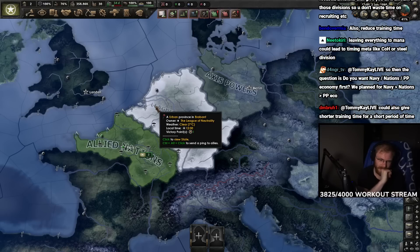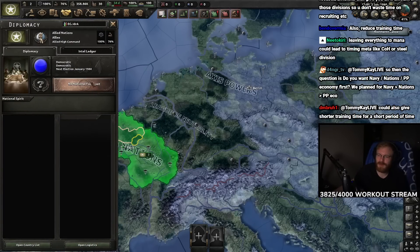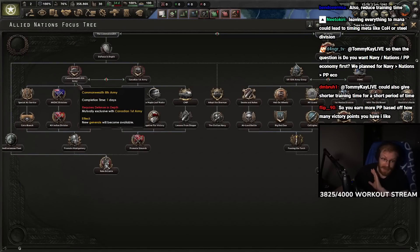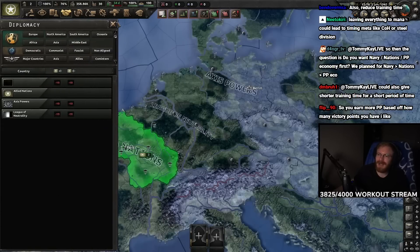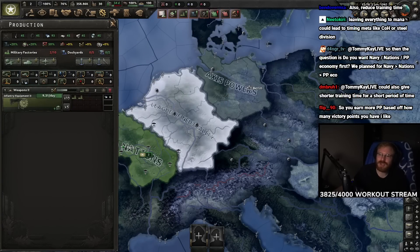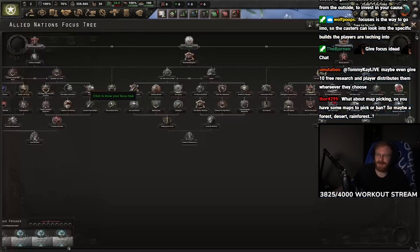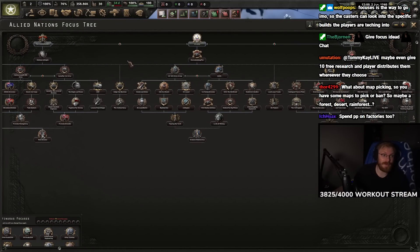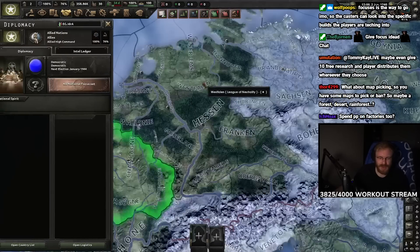Focuses could also grant divisions so you don't waste time recruiting. One thing I disagree with is spawned divisions from focuses - in our mod the player should build every division themselves. Focuses are the way to go so casters can understand specific builds. If it's just 'go,' it's boring for casters. Esports, tournaments, and Twitch viewers want to see a storyline - 'Oh, he's picking the Soviets, that's interesting!' The first goal would be the player comes in and builds their build.